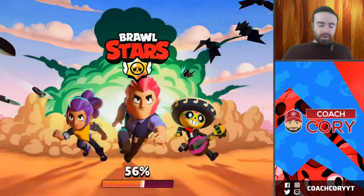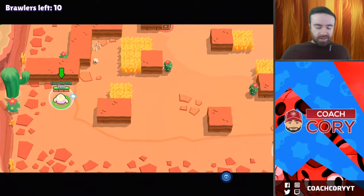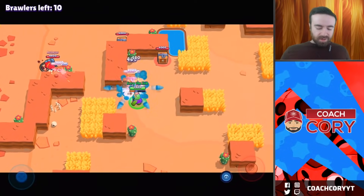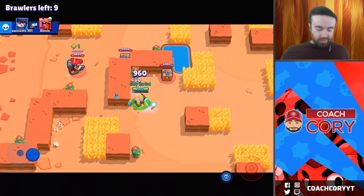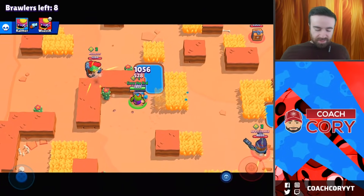Now I want to play our shiny new toy in solo showdown against some new players. Level one Spike - let's give it a whirl. Here we go, first game. Double trouble energy drink map. There's probably gonna be a lot of long-range brawlers on this map - not probably a great matchup for level one Spike here, but let's see. We got our boxes first.